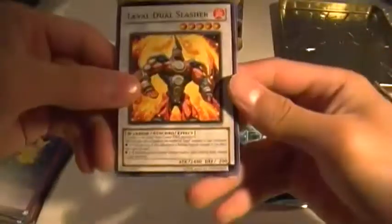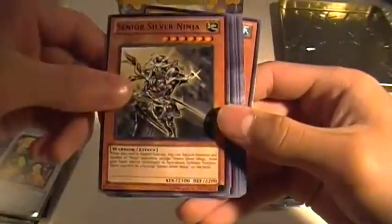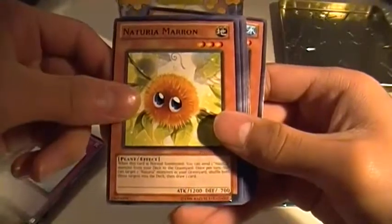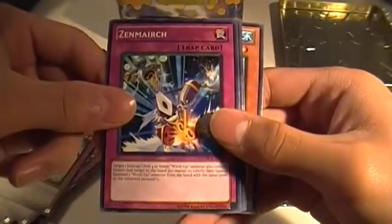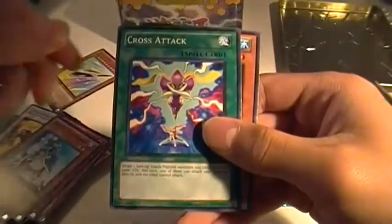Now let's get into Photon Shockwaves. Laval Duel Slasher — Synchro Monster. Senior Silver Ninja. Mirror Male. Naturia Malron. A Rare Junk Defender. A Common Zan Marix. Prior of the Ice Barrier. Cross Attack. And Needle Sunfish.